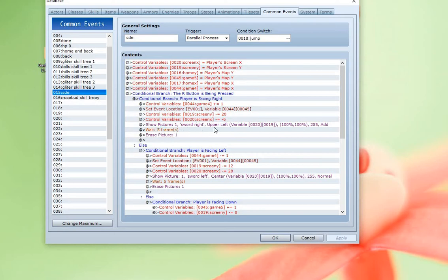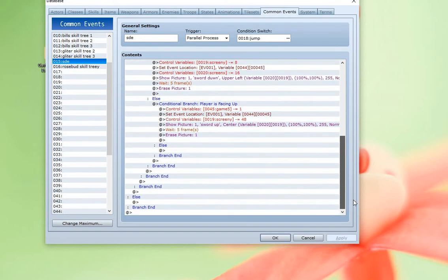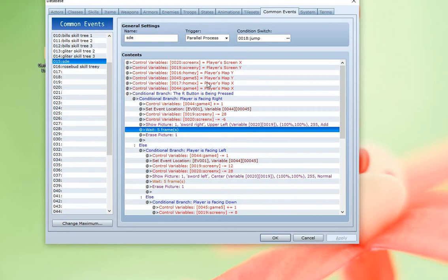Then I'm going to show a picture in the upper left using the adjusted variable position — because we set this to the player and then adjusted it slightly based on the conditional branch for facing. We draw a picture on it, we have a five-frame wait, and then we erase the picture. We do basically the same thing for each of the facings, and that's all the common event does here.